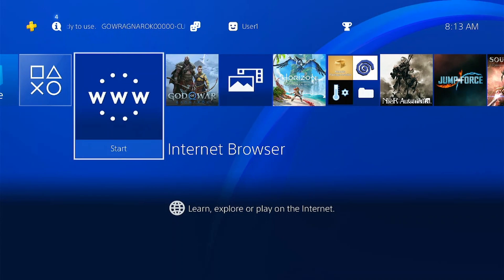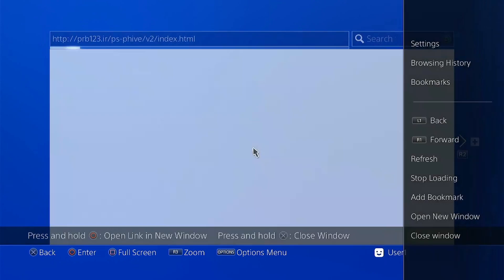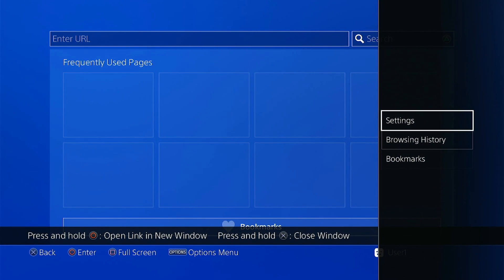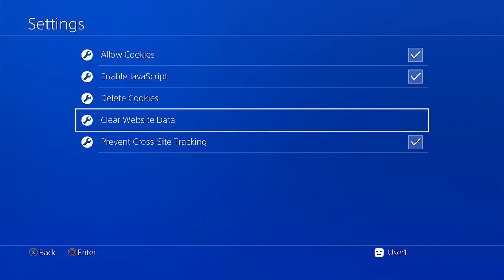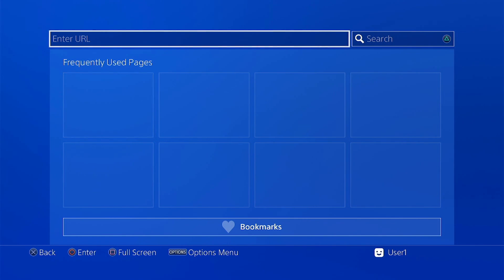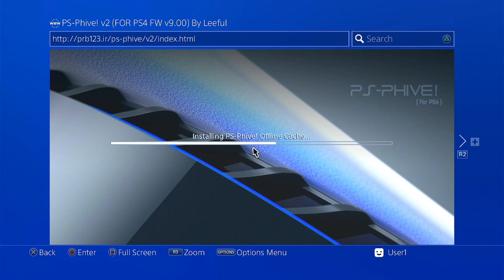Then we can go ahead and go to our internet browser. From here, press option, then close window, then back to option, delete all. Then settings, delete cookies, and clear website data. And from here, we can enter the address on the URL. The PS4 will save the cache, and after it saves the cache, we can go ahead and turn off the internet connection.